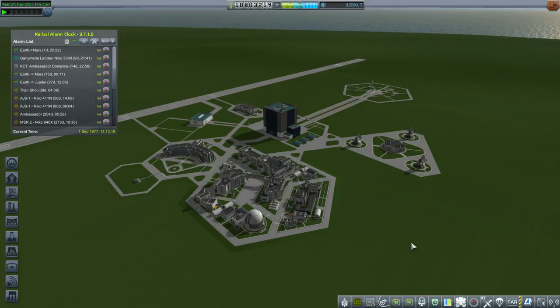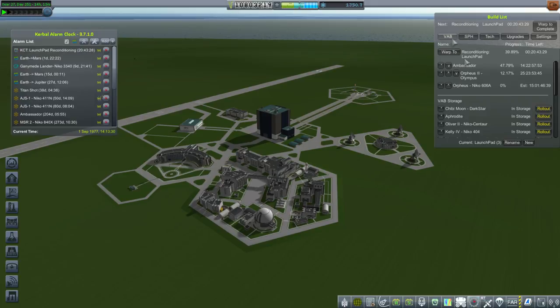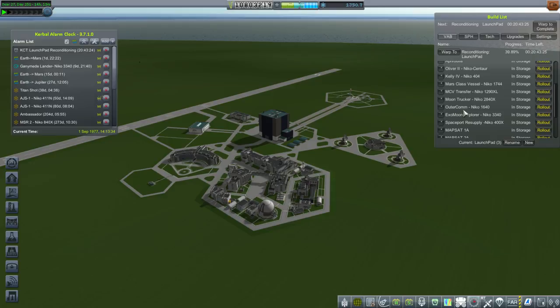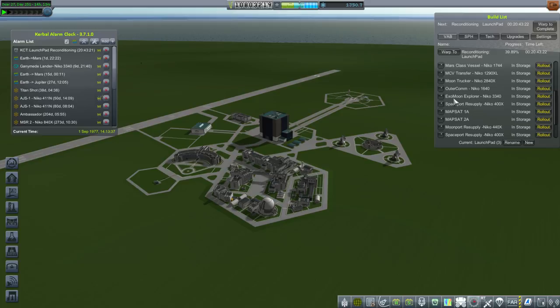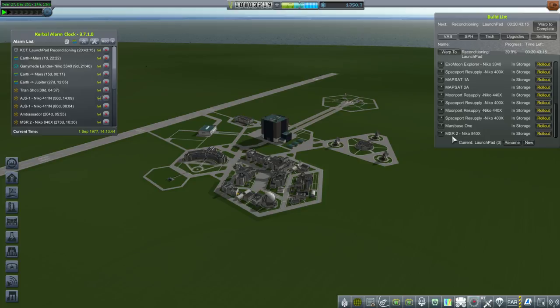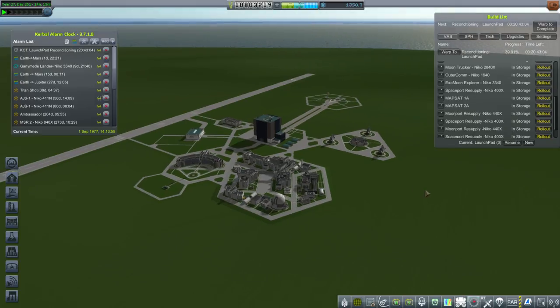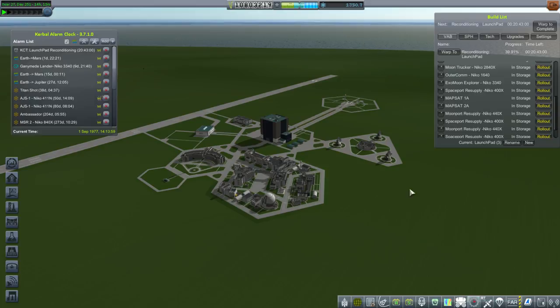We've only done two launches so far, but the time it took to get that Pluto encounter and meet the contract deadline — well, that took a while. So I think I'll wrap it up here and save the rest for next time. We still have quite a few launches: a possible Outer Comm, Exo-Moon Explorer, Map-Sat-1A, Map-Sat-2A, Mars Base-1, and another Mars Sample Return. Those all have to go soon — perhaps in the next three weeks — and then we will resupply our stations. I hope the Pluto mission being underway is special enough to like this episode; please press like, leave comments or suggestions below, and I'll see you next time.